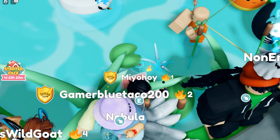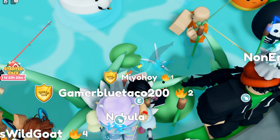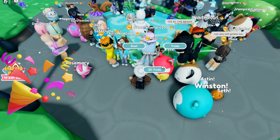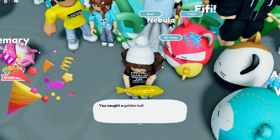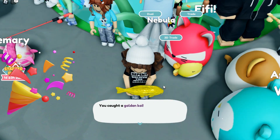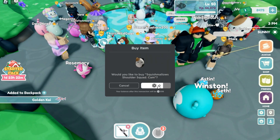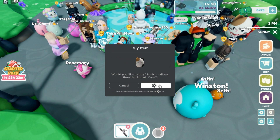The goal is to catch a golden koi. Eventually, after many, many casts, I caught one. Then this comes up. To claim it, click the Zero Robux button.